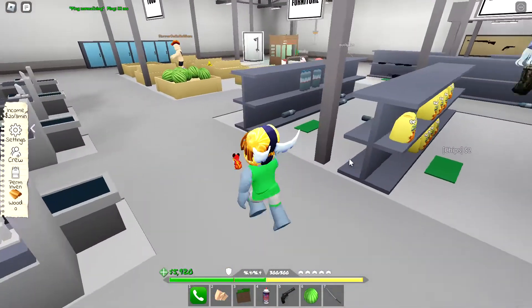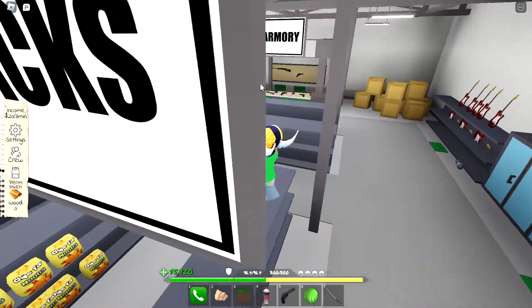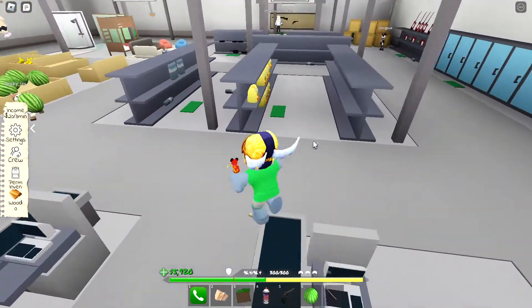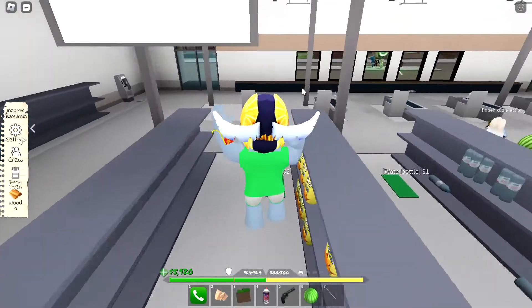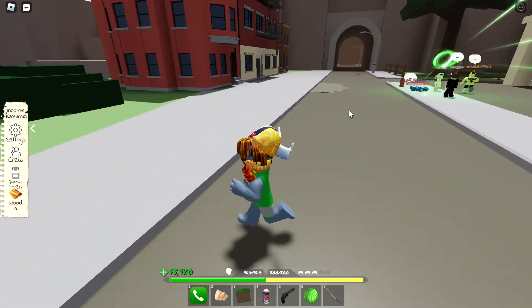It's a new area filled with a bunch of stuff — just filled with loot. You can easily get good food, weapons, armor, melee weapons, and weight-up items. You can rob it like everyone else has been doing, and you can also get furniture for your house. That's one of the big things in this update.